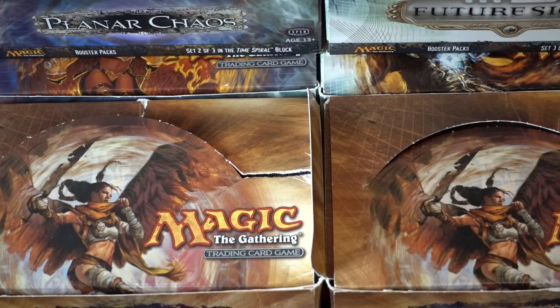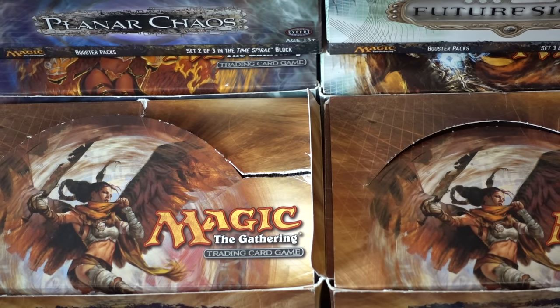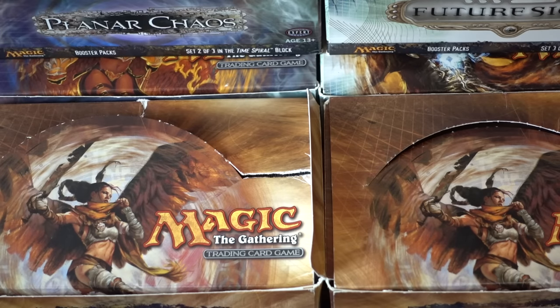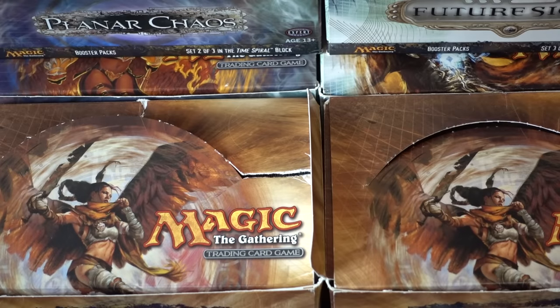Time Spiral was just a fun block — very creative and unique. Planar Chaos was fun because it had all the old cards you remember but in different colors, so you got to see the color pie shifted. I remember opening booster packs until I got an Akroma, which was awesome. Future Sight was cool too — at the time the most popular cards weren't Tarmogoyf; nobody knew it would become the card. The full-art versions like Pride of the Clouds and Ghoultree were interesting. The mechanics we're still seeing today, and the lands were fantastic because each one did something unique.